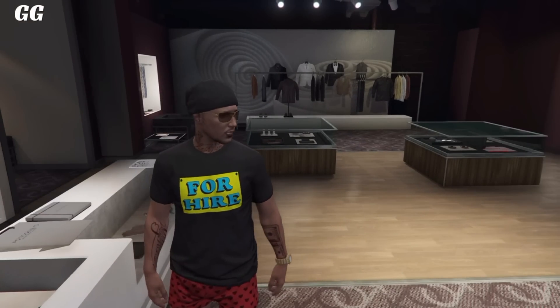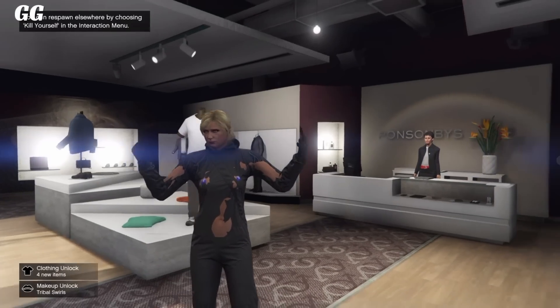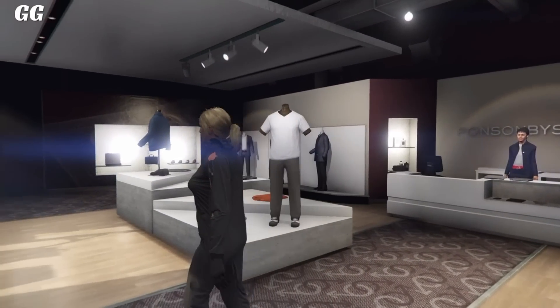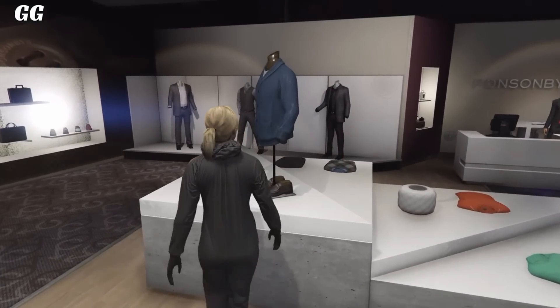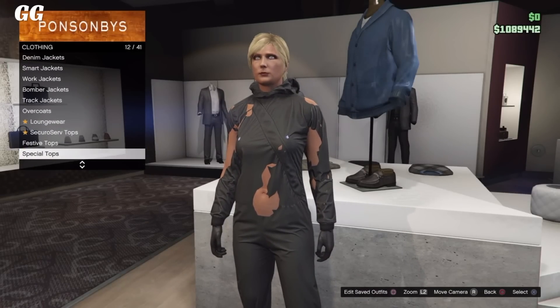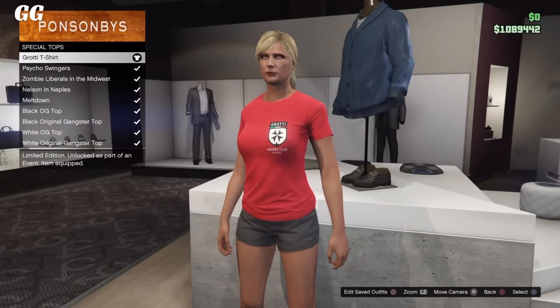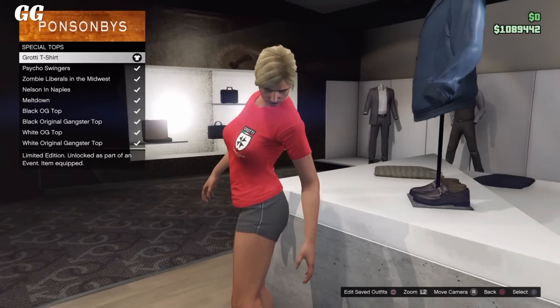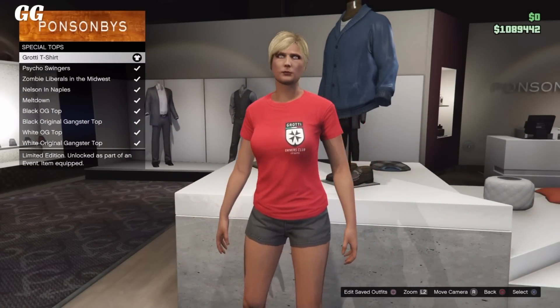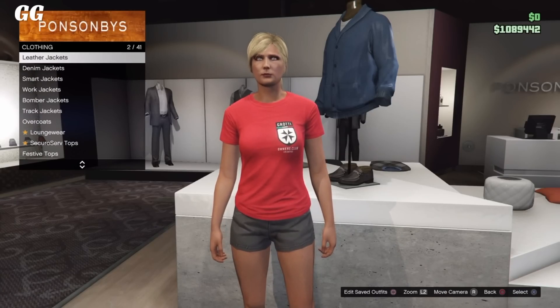Let's move on to the female character's clothing glitch. For the female character, all you guys simply have to do is go over to any clothing store. Once you're here, go over to the top section, then go to special tops. Simply select the new t-shirt we just got — the Grody t-shirt. Once you have selected it, all you want to do is go to any open jacket. You'll notice that the shirt will rip like in half, which looks pretty weird.